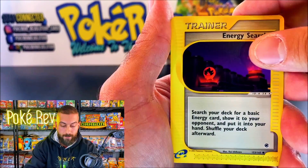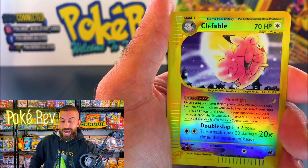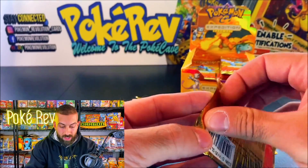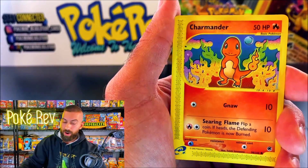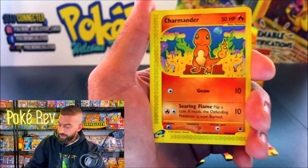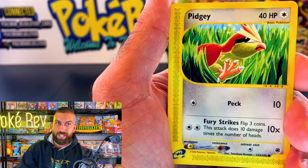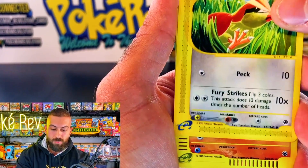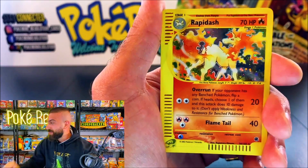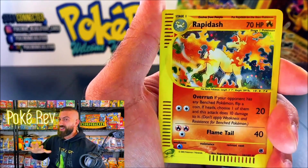Let's get a big hit for the reverse — Clefable! You can actually get this one in Holo; we got it in reverse already. Third pack, let's get our first Holo of the night. The Charmander, Charmeleon, Pidgey in the grass — come on! It's red — oh, Rapidash Holo out of the third pack! An awesome hit. Who else thought it was a Charizard? They even have the strip on the side, which is actually Holo.